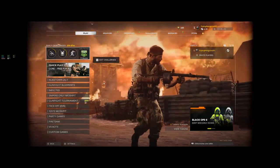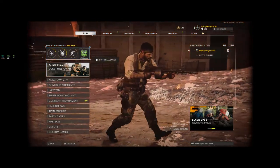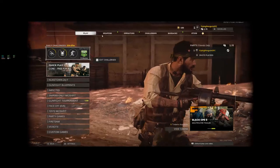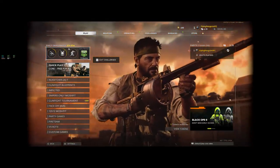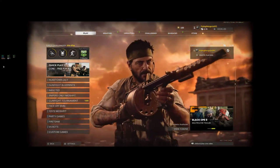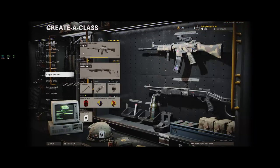This is how to get all the free bundle weapons without waiting to get the bundles. I figured it'd be easier just to show you guys and walk you through it. So you go into multiplayer, go to weapons, go to create a class.